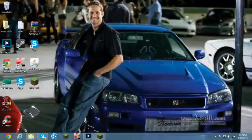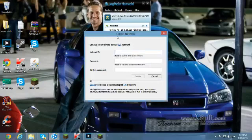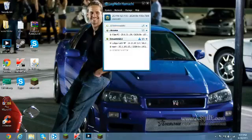Now you're going to want to open Hamachi and create a network. Use something random — like '123pizza' — and set a password like '123'. Then hit create. Now you tell your friends your network name and password.